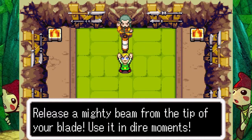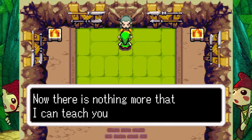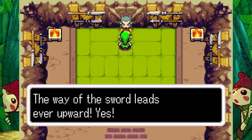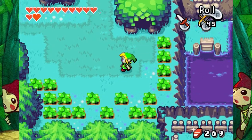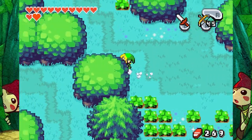Release a mighty beam from the tip of your blade. Use it in dire moments. Thank you, buddy. You're a huge friend. Now there is nothing more that I can teach you. Your training from now on is all in your mind. The way of the sword leads ever upward. Alrighty then. I'll come back later if I ever need anything else from you, which I probably won't. I'm probably good right now.